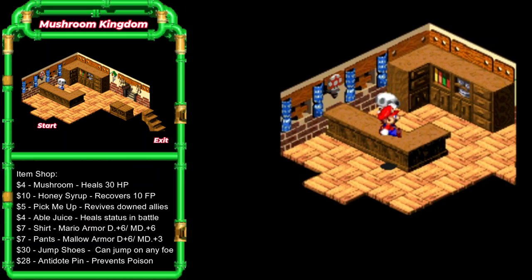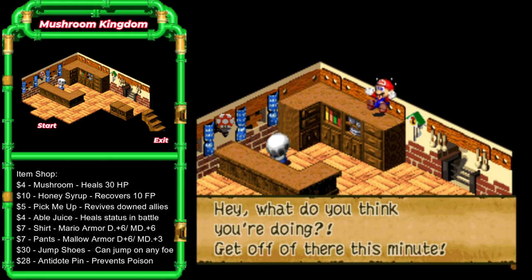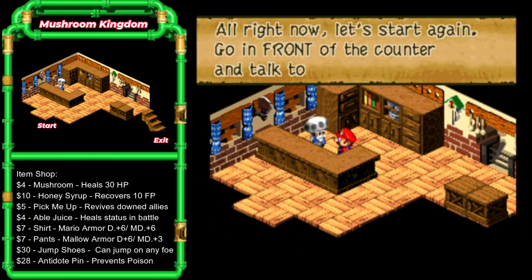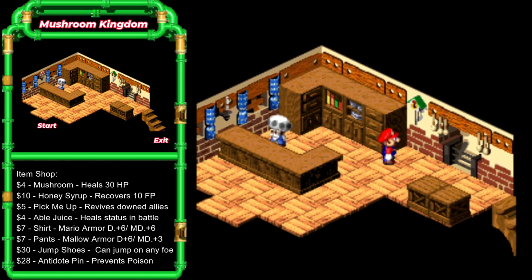We can also annoy this guy by jumping up here on his shelves. Hey, what do you think you're doing? Get off there this minute! He also hates it when you talk to him behind the counter. All right, now go in front of the counter and talk to me. He is so picky.